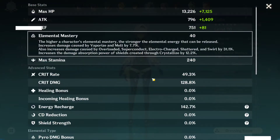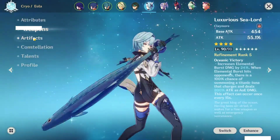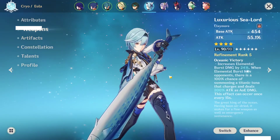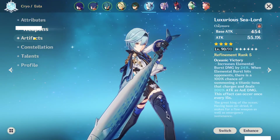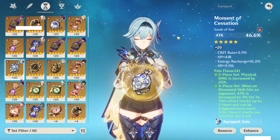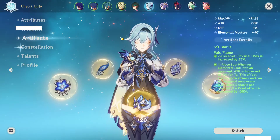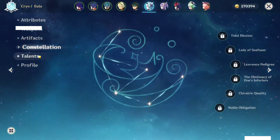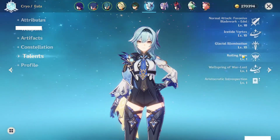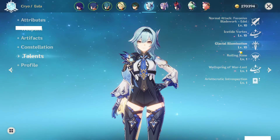Eula — my Eula build is garbage, it's very mid. I've got some mid substats and I need better stuff. The Luxurious Sea-Lord — I freaking love this weapon, it's so good and it's pretty funny. I've got really unlucky with the substats; this is bad and this rolled into flat attack a bunch. She's C0 and obviously I want constellations. She is triple crowned — this is actually my second triple-crowned character.